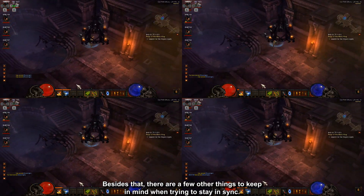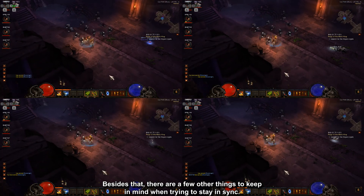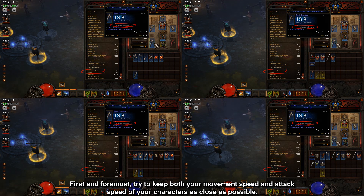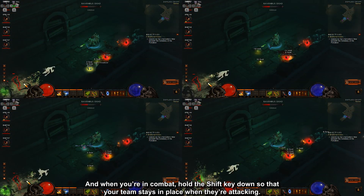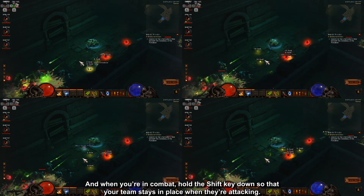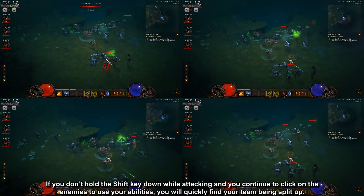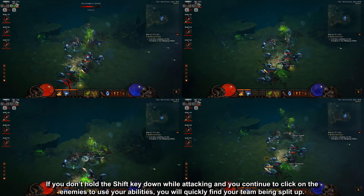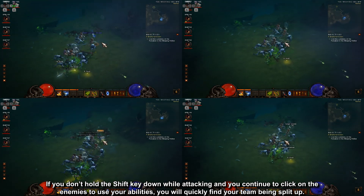Besides that, there are a few other things to keep in mind when trying to stay in sync. First and foremost, try to keep both your movement speed and attack speed of your characters as close as possible. And when you're in combat, hold the shift key down so that your team stays in place when they're attacking. If you don't hold the shift key down while attacking and you continue to click on the enemies to use your abilities, you will quickly find your team being split up.